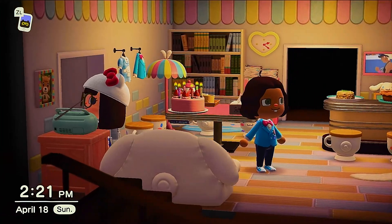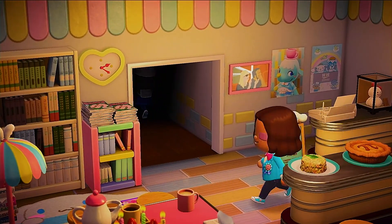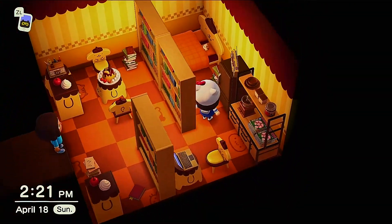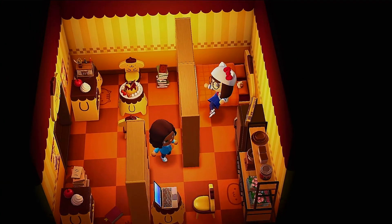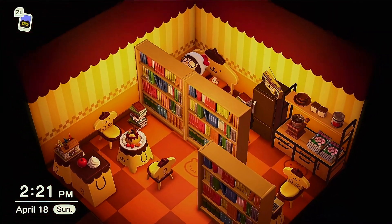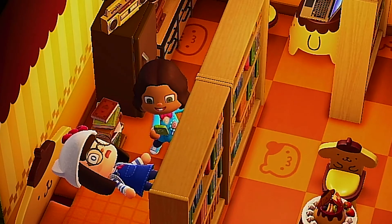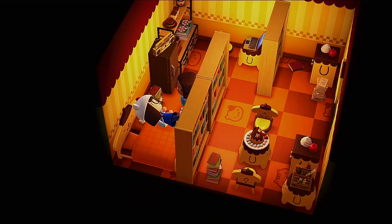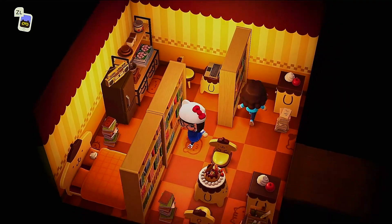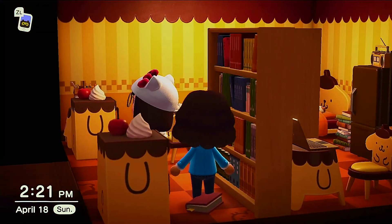Next room, we have the Pompompurin back room. I call it a back room because there at the back you have a bed where the cafe staff can lie down and rest after a full day's work. Books at the side, a fridge, and then there's a laptop there for invoicing and stuff. I'm thinking of adding a cutout standee here as a door. And then of course, more books — it's a bookshop after all.